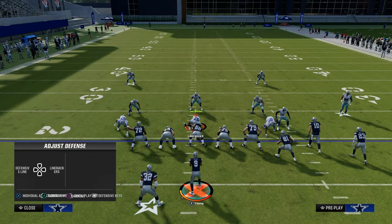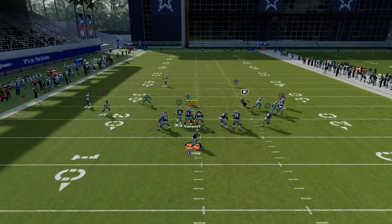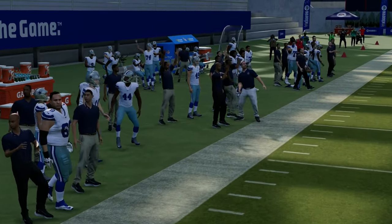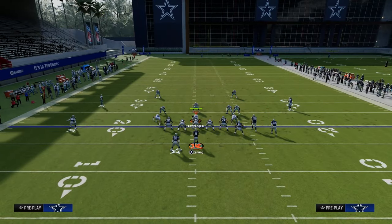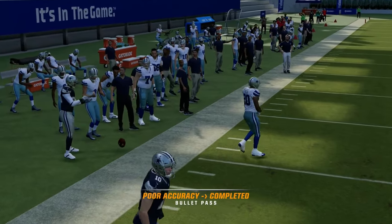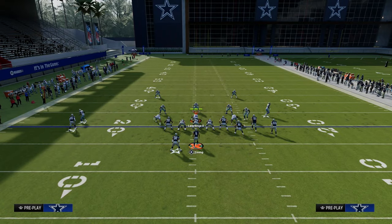One of the things you can do with this play against zone coverage, specifically any kind of cover four or cover three, is this C route actually works like a deep out route. It creates a high-low read for you on the left side. If they're playing hard flats, when he cuts to the outside you throw it right there, and as you can see we're able to catch it — even though we continue to get poor accuracy with, in my opinion, the best quarterback in the game.